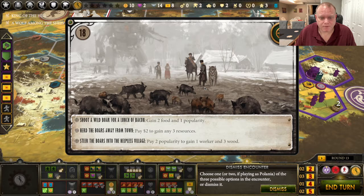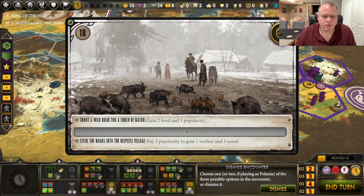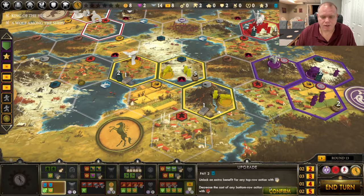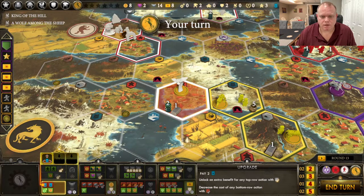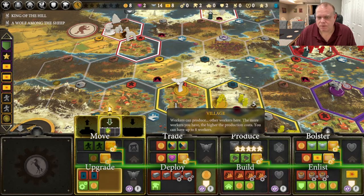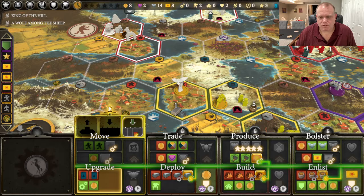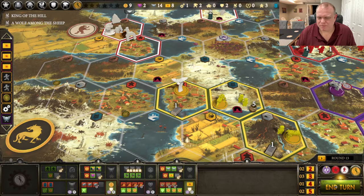Get the oil — three resources. I can tag that on with some iron and get that mech a little bit sooner. Go ahead and pay the oil and get our upgrade. What do I want to make cheaper? I don't really need the bolster. Moving is always nice, or I could do produce on three territories — that's tempting. We're going to produce on three, and what do I want to make cheaper? I have two mechs left; I can make that cheaper. Let's go ahead and make that cheaper — that might be a mistake, but we'll see. End the turn.